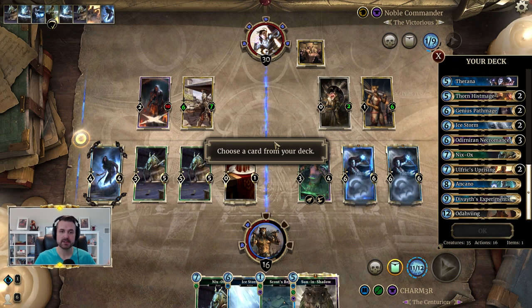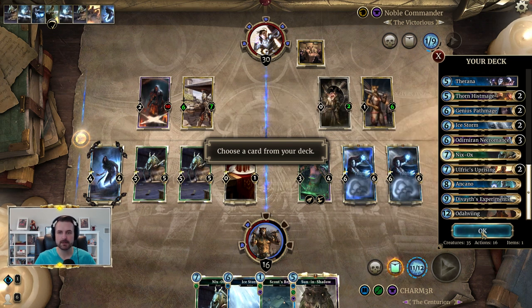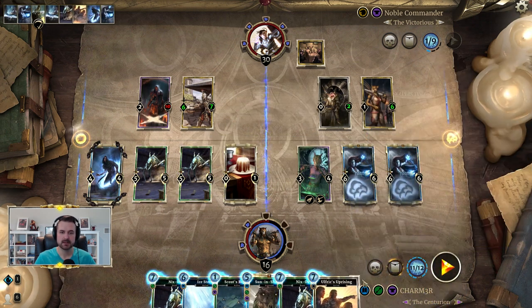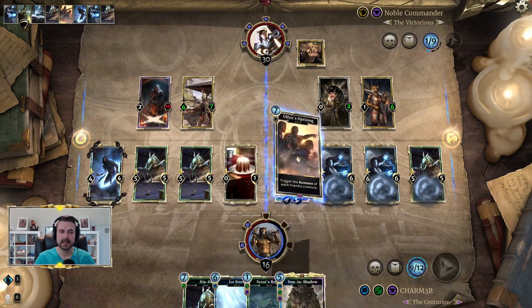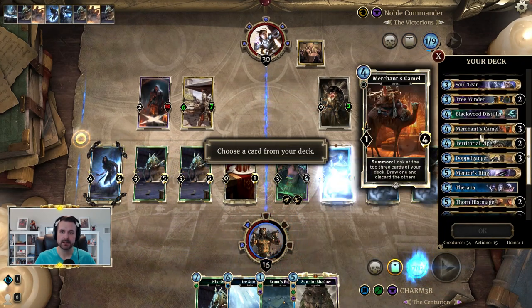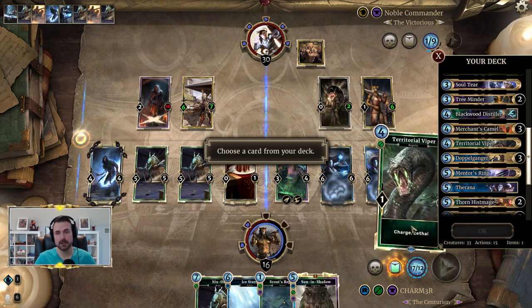So what you'd want to do is another round of Ulfric's Uprisings. With your two Laneths, find a Nyxox with the first one and another Uprising with the second. Play Nyxox, then play that second Uprising — now you can find two more cards. Find your Viper first, then Mentor's Ring second, for the same timing reason as before.